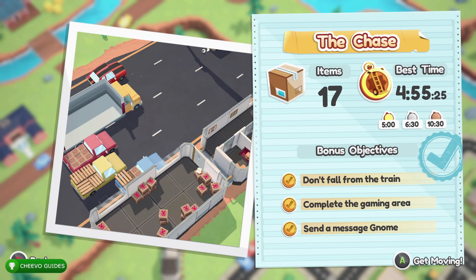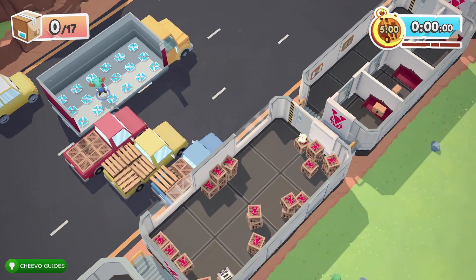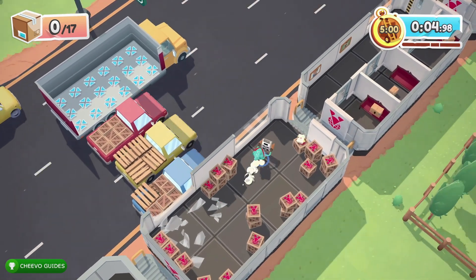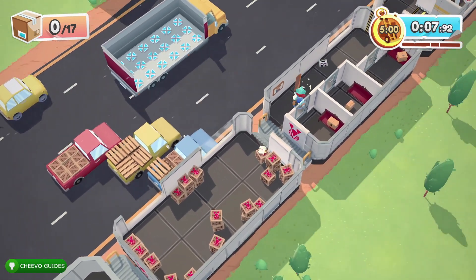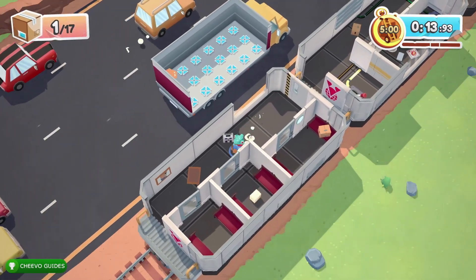To send a message with the gnome, we're going to need to grab the garden gnome and throw him out the window and hit the radio tower. This bonus objective is actually pretty hard and takes some good timing, but I've got tips and tricks for you. There is also a hidden video game console that we have to deliver. There is no toilet, no mailbox, but we do have pets — we need to make sure to deliver the chickens. There is a chicken you'll see driving a car — that one is not required for delivery, only the chickens that are on the actual train.